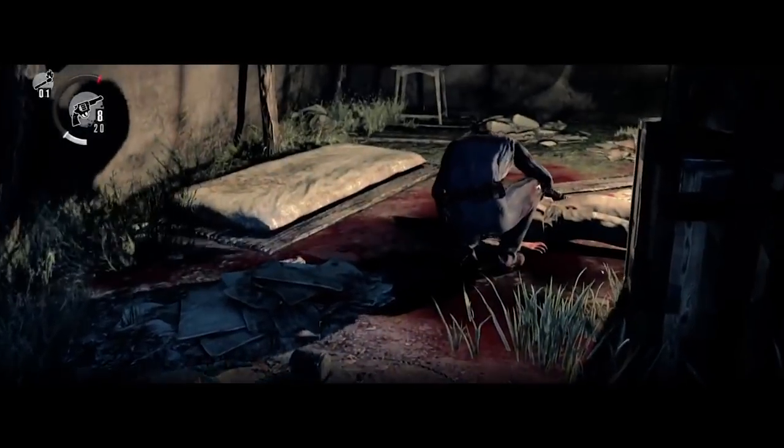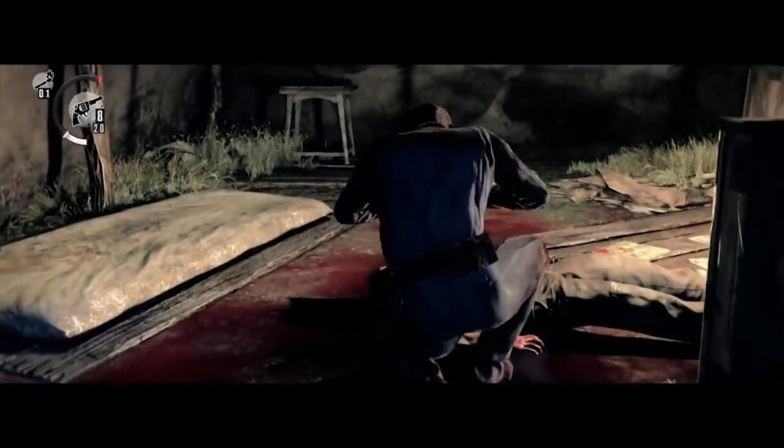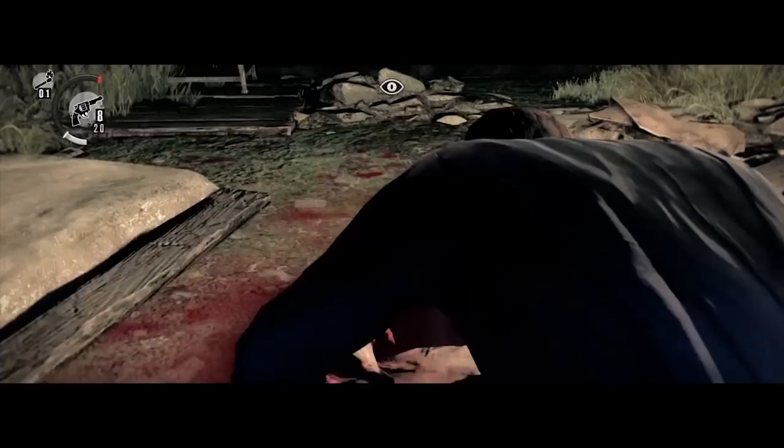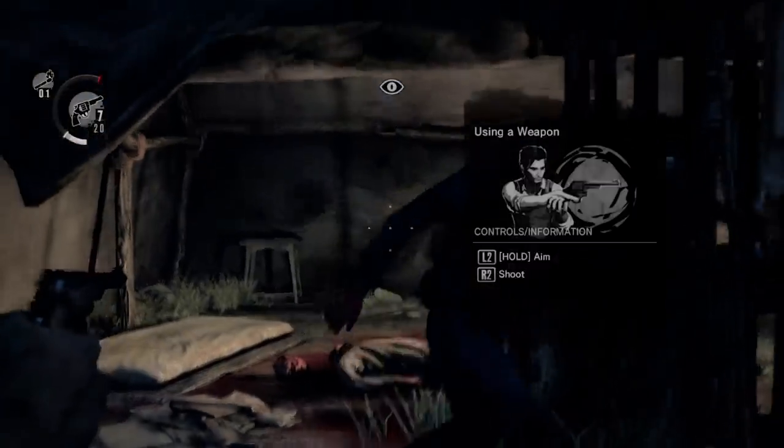In the opening of The Evil Within, there is a callback to one of the most iconic moments in gaming by referencing Resident Evil. A figure is hunched over a corpse as a half-eaten head falls to the floor. The figure notices you and slowly turns to reveal what it is — a zombie.